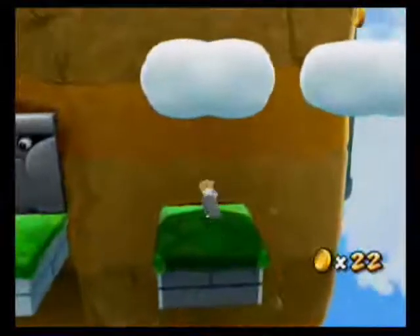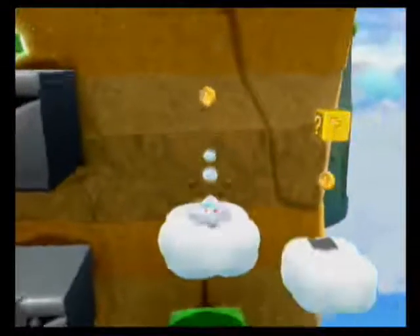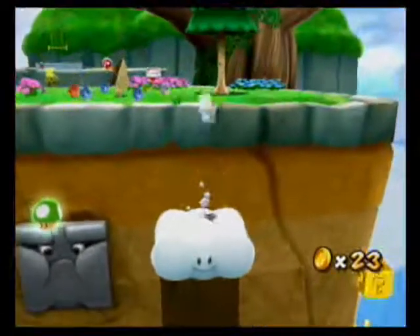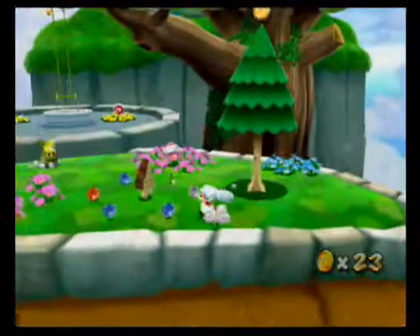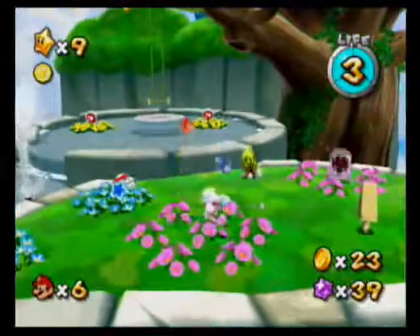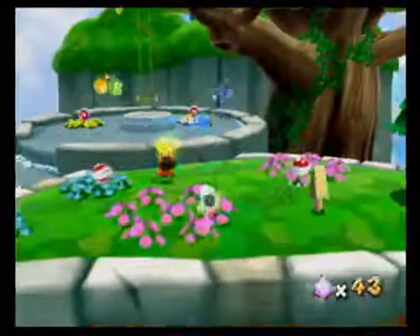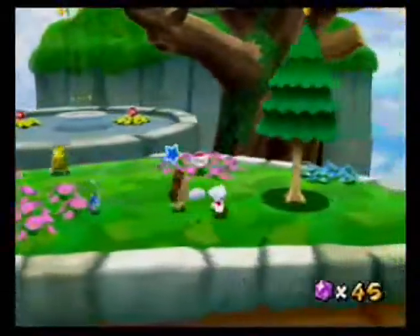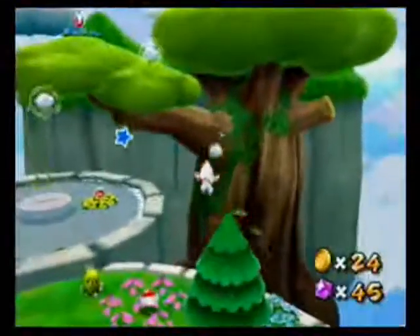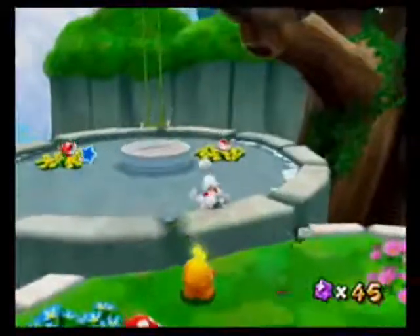If I would consider any of the power-ups in the Super Mario Galaxy games broken, it would be this one, just given the way the level design is. One thing you do have to be very careful of is you need to be careful not to accidentally spin when you're on the ground as Cloud Mario, because you will use a platform that way, even if you're on the ground, and it's very frustrating.